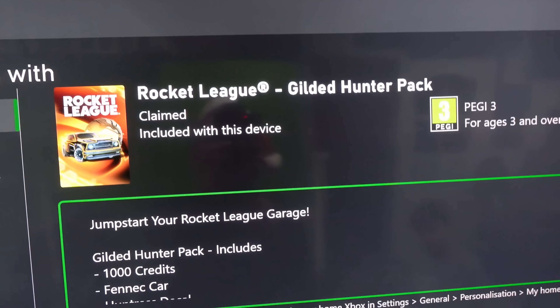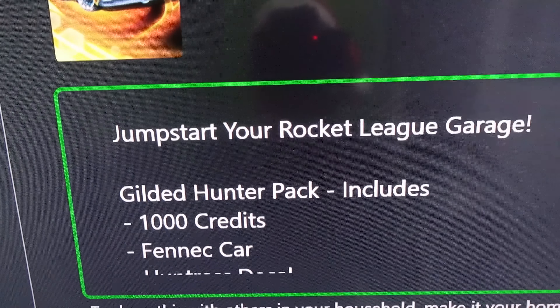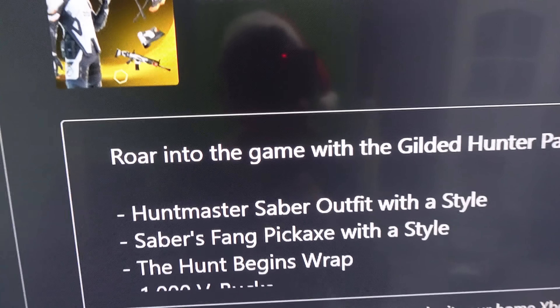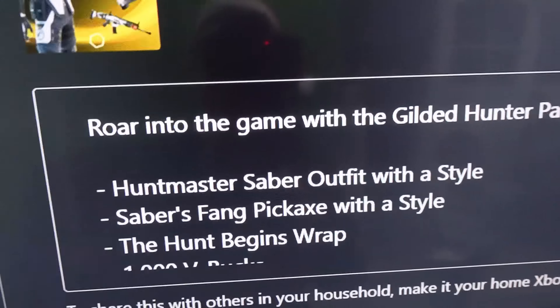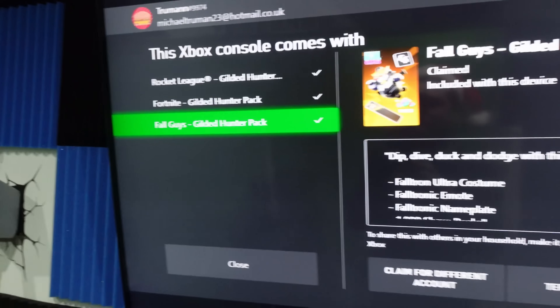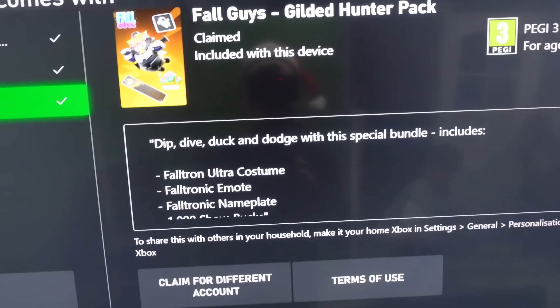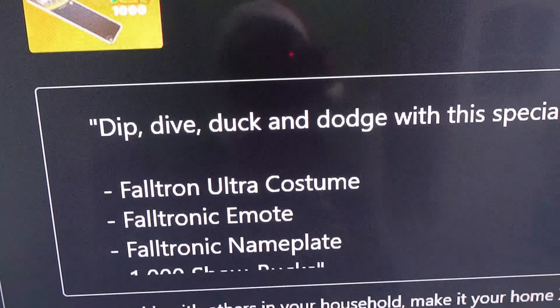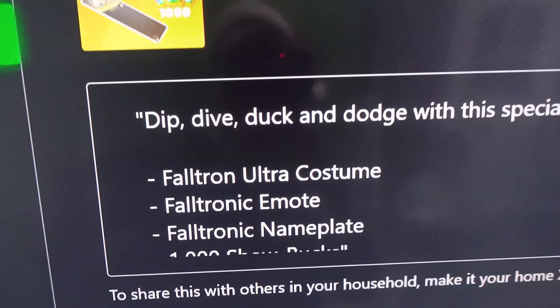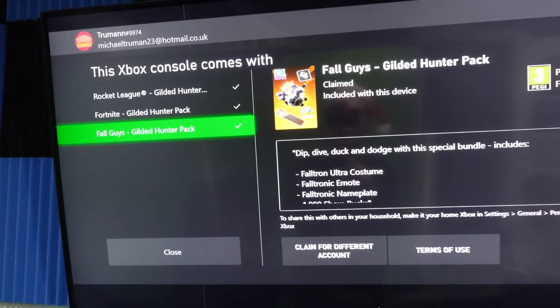In the Rocket League Gilded Hunter Pack you get 1000 credits and a Fennec car. In the Fortnite Gilded Hunter Pack you get the Huntmaster Saber outfit with a style, Saber's Fang pickaxe with a style, the Hunt Begins wrap, and 1000 V-Bucks. In the Fall Guys Gilded Hunter Pack you get the Falltron Ultra costume, the Falltronic emote, the Falltronic nameplate, and 1000 show bucks. You get all of that with this Xbox.